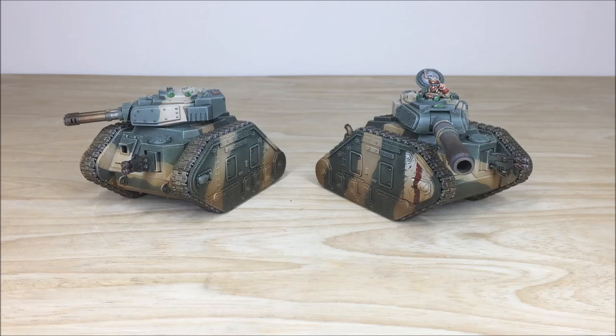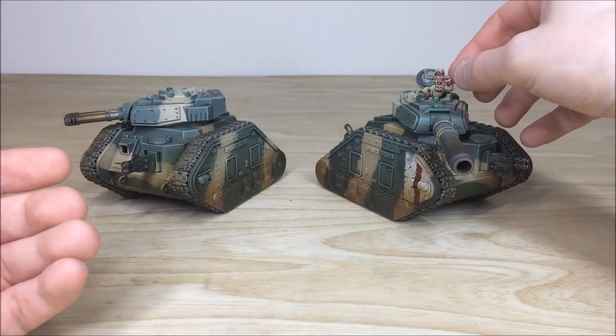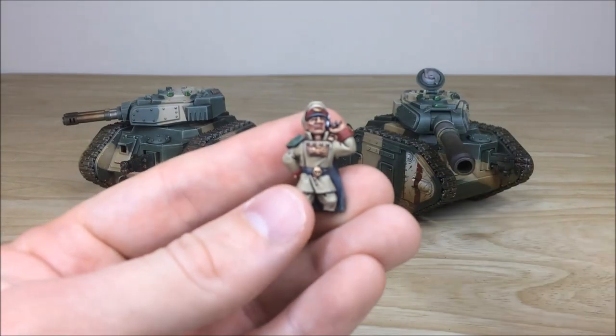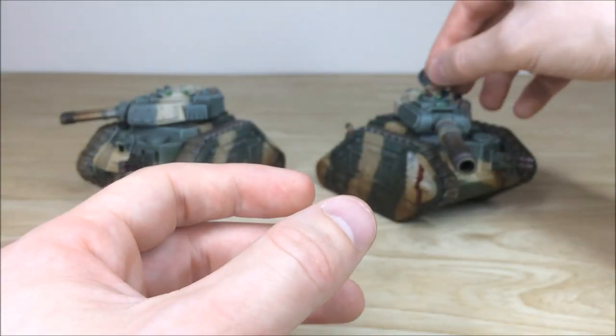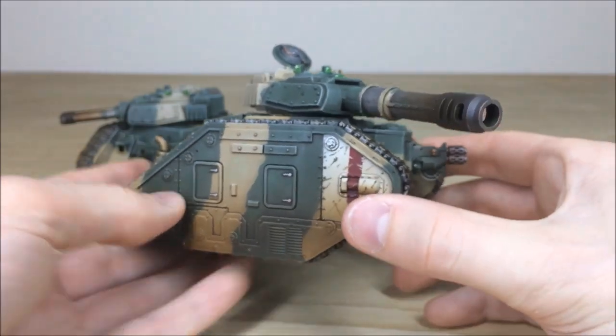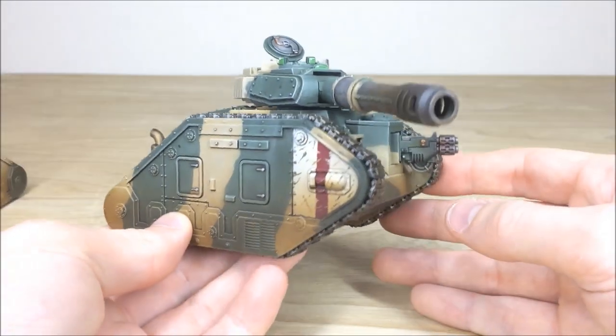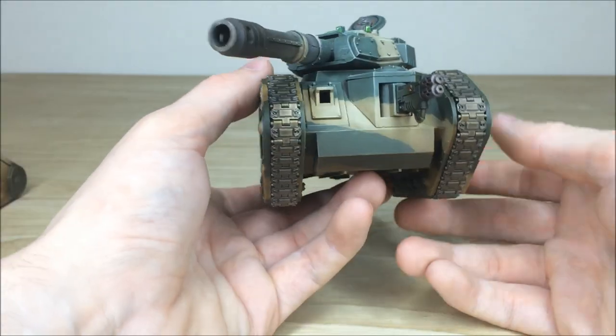Lastly from this phase we have the two Leman Russ battle tanks - one is Commander Pask and the other is an Exterminator on the left. We've already done quite a substantial amount of tanks for Shaggy, but he wanted Commander Pask and an extra Exterminator. All the weapons are interchangeable on these tanks as well, which is really nice. Pask is loose in here for transport purposes so he doesn't snap, but he can just be attached. He's a really cool metal tank commander that sits in the cupola. Simon's done a lovely stellar job on him.